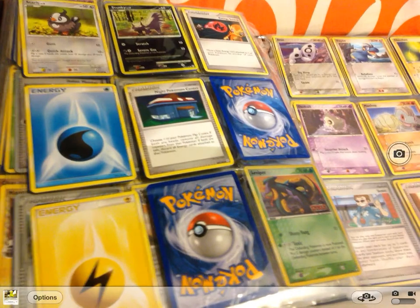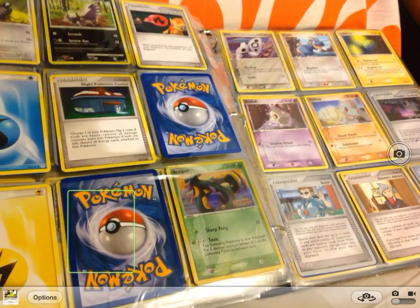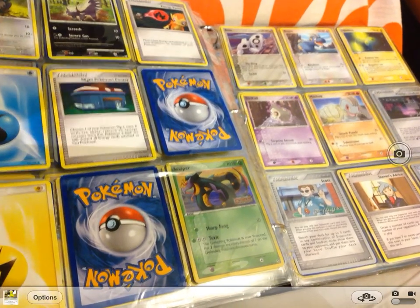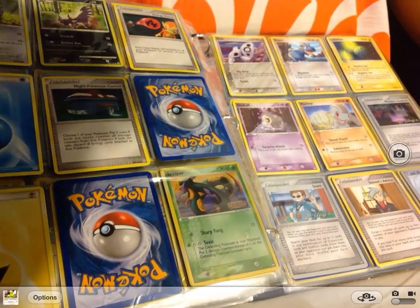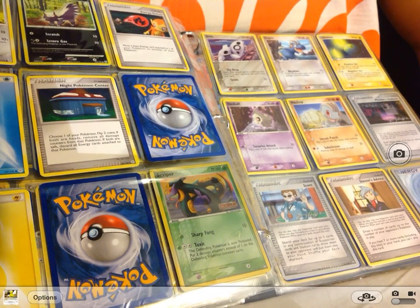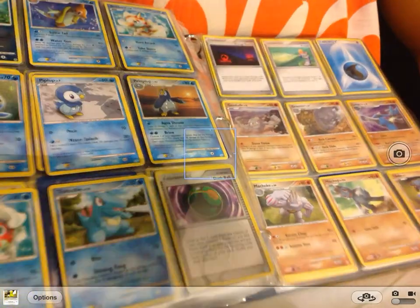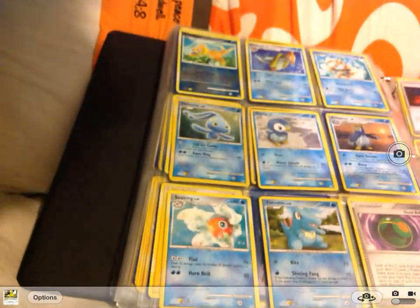And the last series of the part is the EX Power Keepers, starting with Salamence, then Aron, Bagon, Jynx, Duskull, Mochot, Phoebe's Stadium, Scott, Steven's Advice, and a Cyclone Energy. And there's another Diamond & Pearl thing — it's a Weavile level 18.